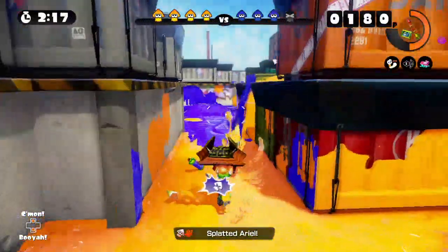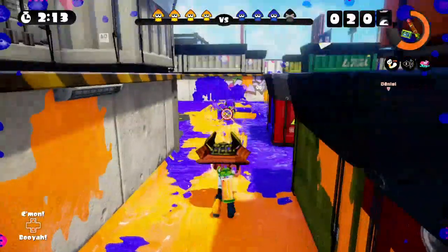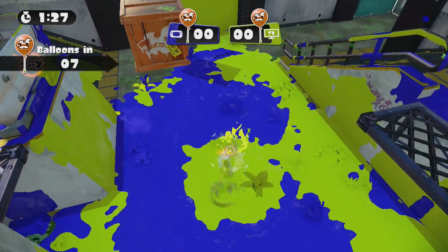But speaking of jumps, did you know you can jump over a roller? Just as you can jump over a seeker, you can also jump over an approaching roller, which could allow for an attack — but more importantly allows you to get away to attack from a better position.